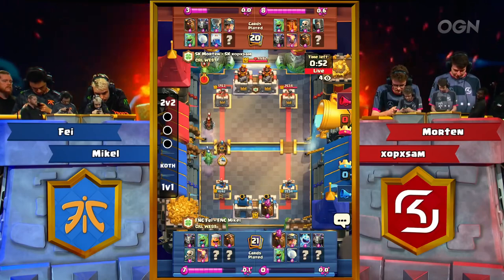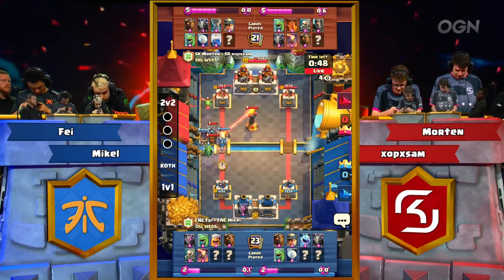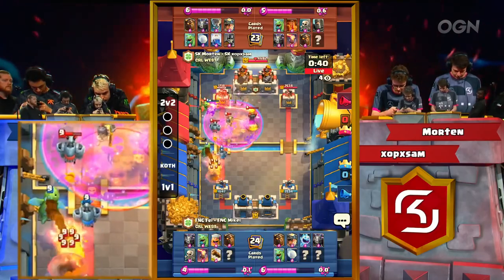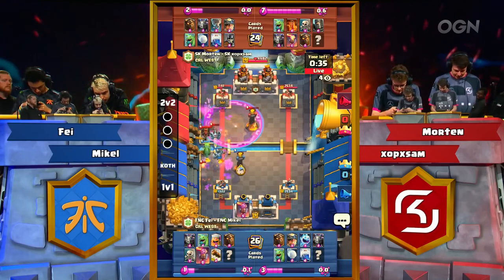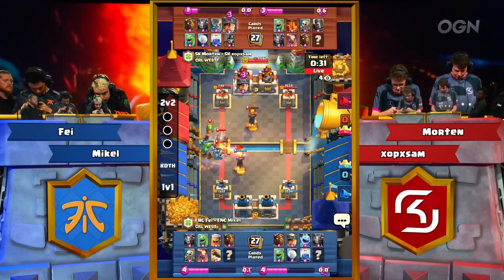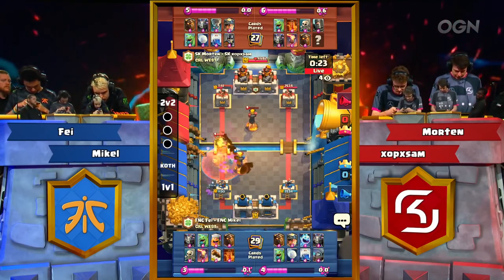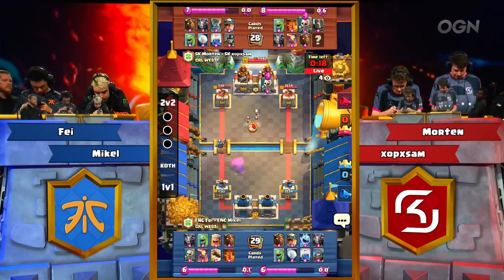Both teams deciding to Lava up again — double Lava coming down for Fnatic. The first one pops, the second one goes straight for the tower, raged up. Lightning comes in. The Mega Minion does not get in front of the Lava Hound, so Inferno Tower takes out the Lava Hound. Poison takes out the Pups — not very much gained after all that Elixir spent there for SK. A very, very nice Poison by Fnatic.